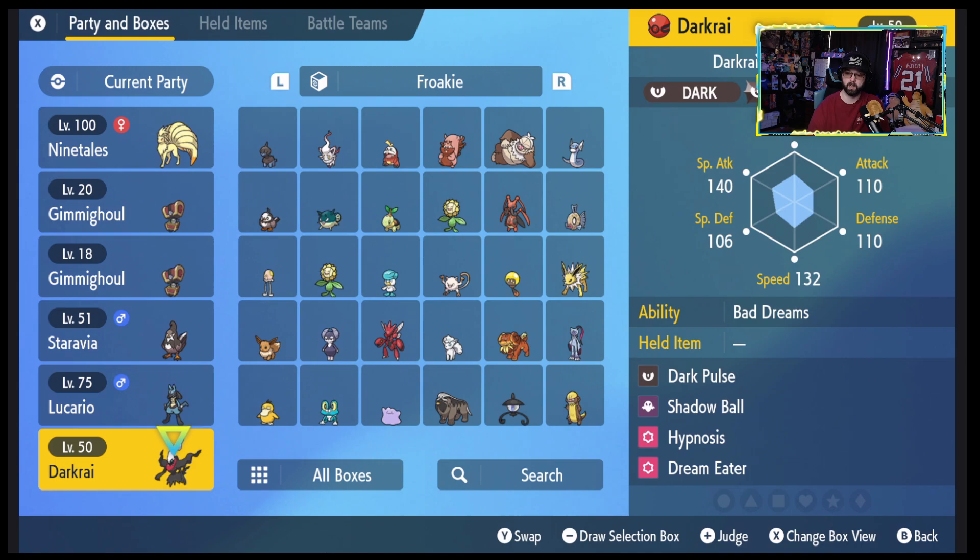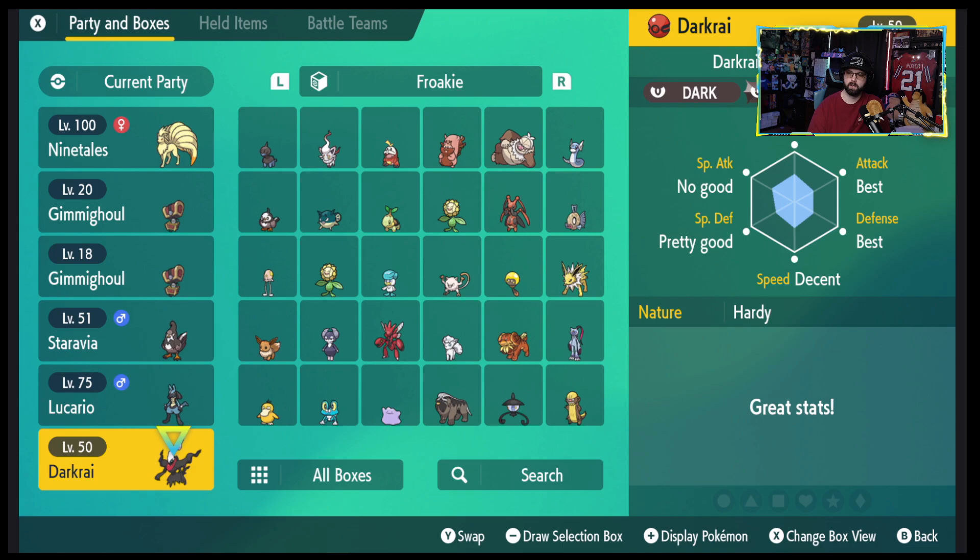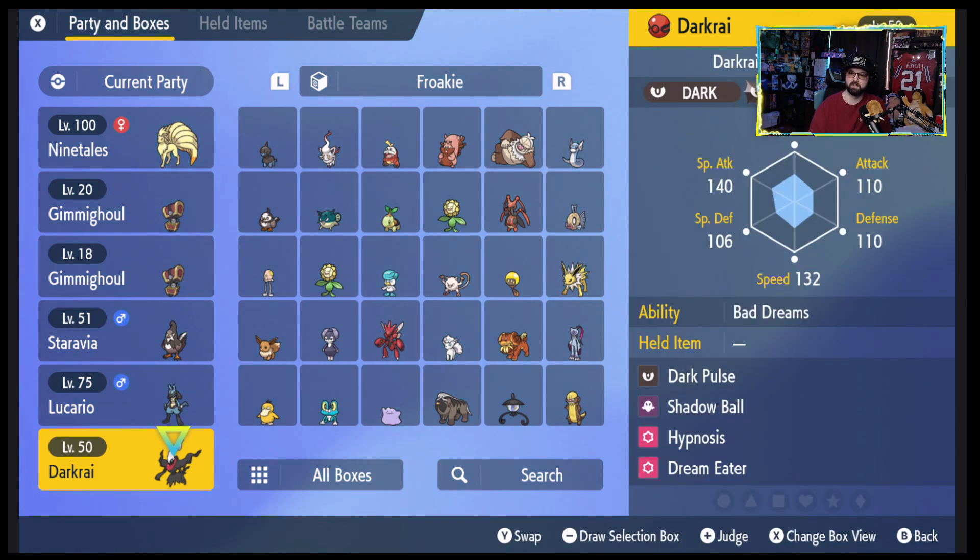Darkrai has Dark Pulse, Shadow Ball, Hypnosis, and Dream Eater — so we're talking about knocking people out, which is pretty much exactly what it does in the anime. It's got the Bad Dreams ability and a Hardy nature. It's got a no-good Special Attack, which I don't think is what you want — I'd rather have a no-good Attack stat.